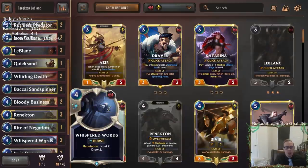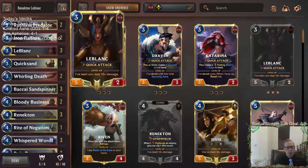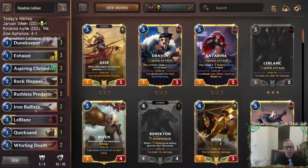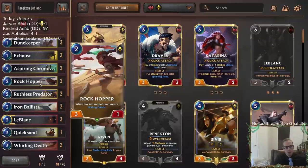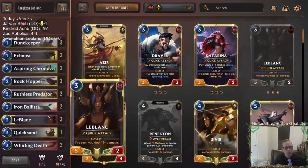Plus, we're going to be able to play a longer game with Whisper Words, because we'll hopefully have some Reputation happen with five damage. LeBlanc has five power. Renekton says it has four power, but if we challenge, we can make that a six five. So we have some cards to help it challenge between Exhaust, Rockhopper, Ruthless Predator, and the Sandspinner — Sandspinner also having five power. Lots of ways to give things Vulnerable in our deck.